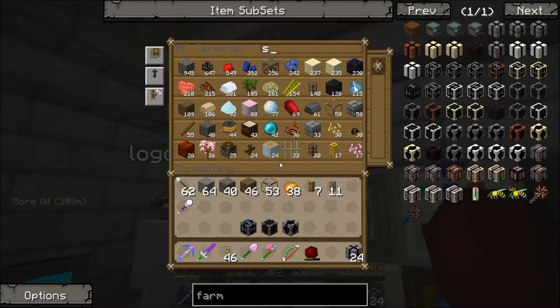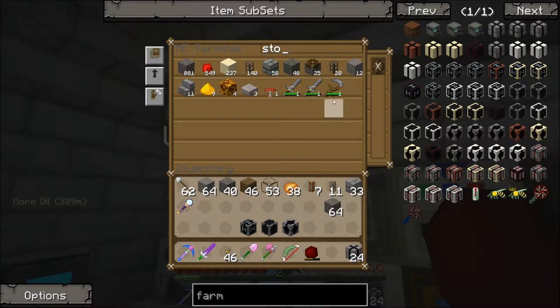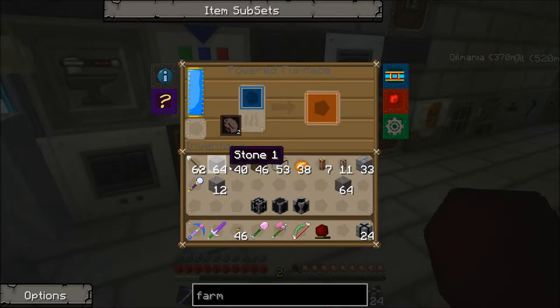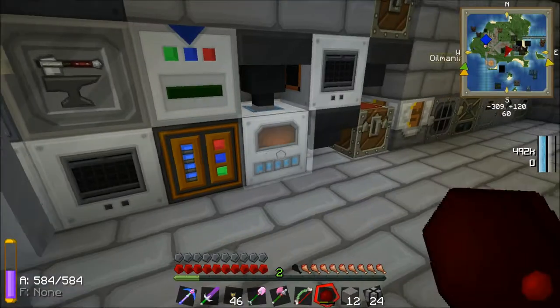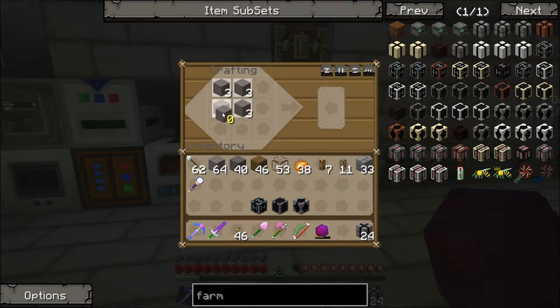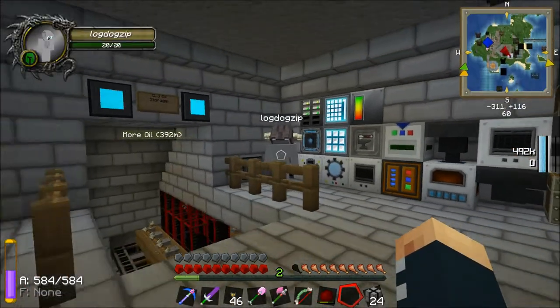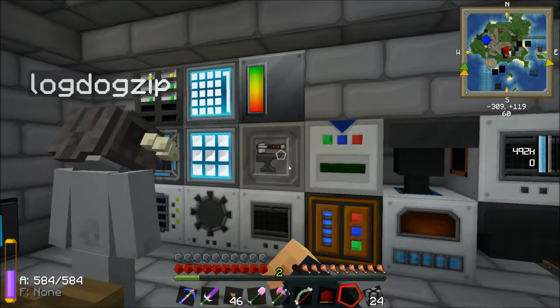We did it everyone! Now I need a bunch of stone bricks. Okay, I'm making an energy tesseract as we speak. I'm cooking up more stone as well Max, because we're going to need a lot of stone bricks. Okay, I got another solar panel — sweet. Why do you need solar panels so many times? Oh, for magic. For magicalness.